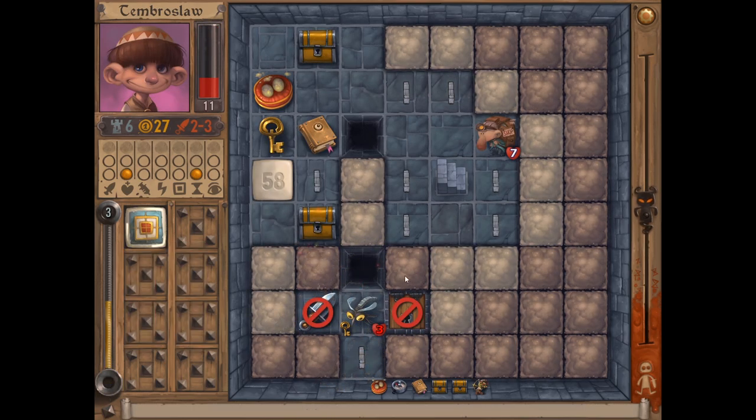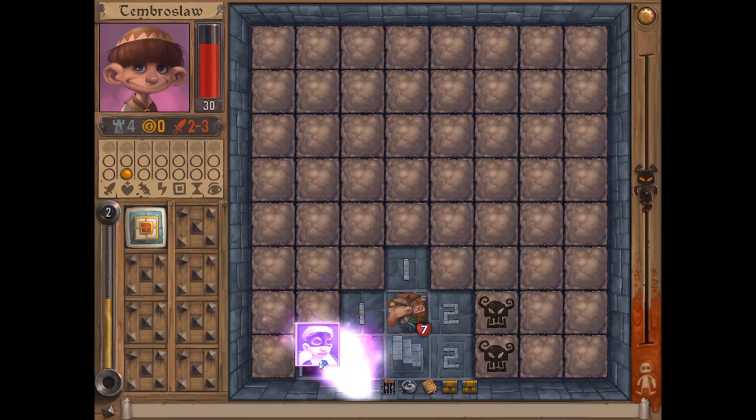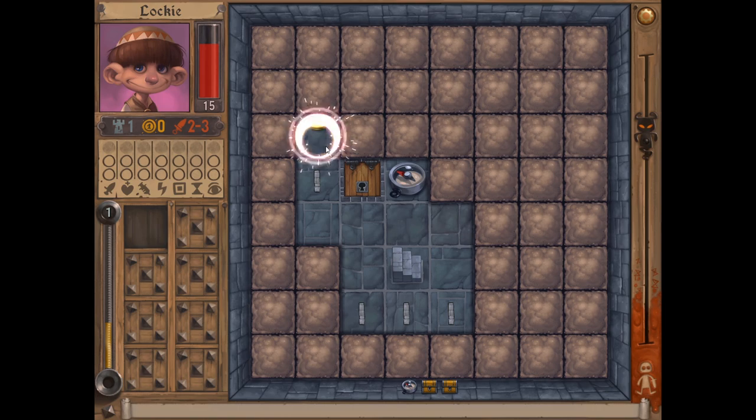The cutesy cartoon images belie a game that is surprisingly punishing, though. For example, when you unlock a character, they don't stay unlocked. You unlock them until they die, at which point they're thrown back in jail somewhere in the dungeon waiting to be unlocked again. The only character always unlocked is the sort of boring default guy. This effectively means 99% of your games will be played with him, and makes losing as the other characters super distressing.